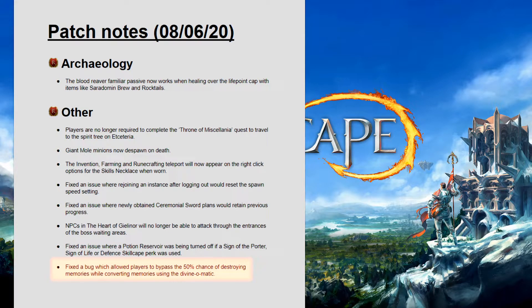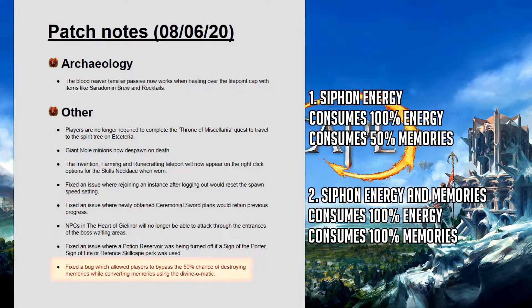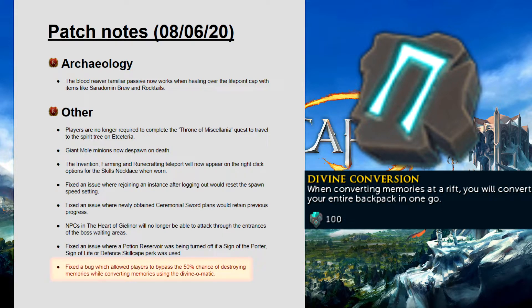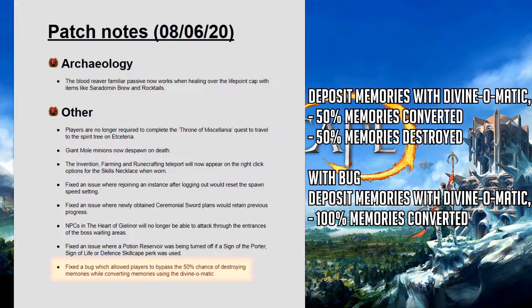Now let's look at the divinomatic configurations. First, siphon energy consumes 100% energy and 50% memories. While option 2, siphon energy and memories, consumes 100% energy and 100% memories. The bug only occurred when coupling the divinomatic with the divine conversion relic from archaeology, which allowed you to convert the entire inventory of memories in one action similar to the gaticxian cache buff. Normally this would convert 50% of the memories into energy while destroying the other 50%, but this bug caused 100% to be converted and 0% to be destroyed.